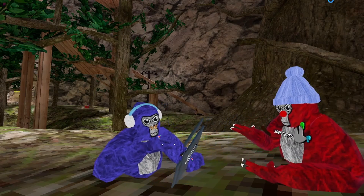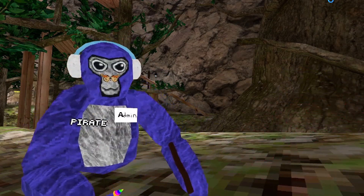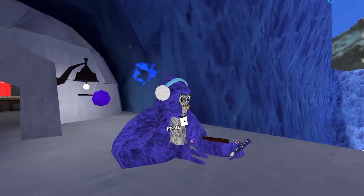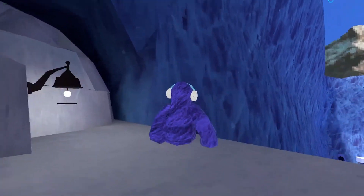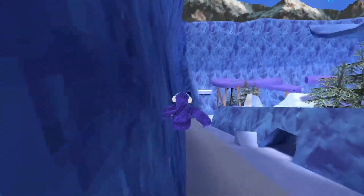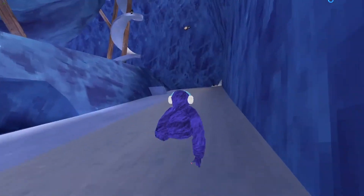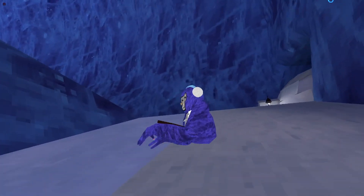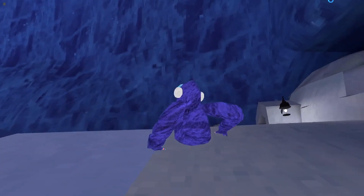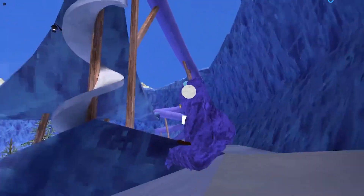Next, we have easy wall surf. Let's go to mountains for this. Mountains. Equip. Easy wall surf. Bro, it's literally easy wall surf. This is like the easiest one. Bro, it works on normal ice too. Look.